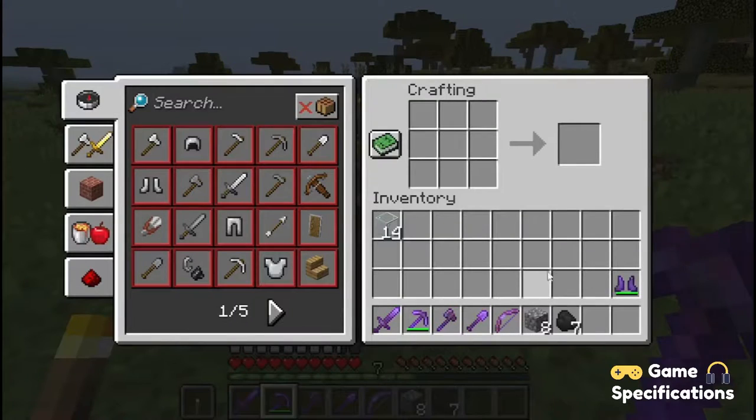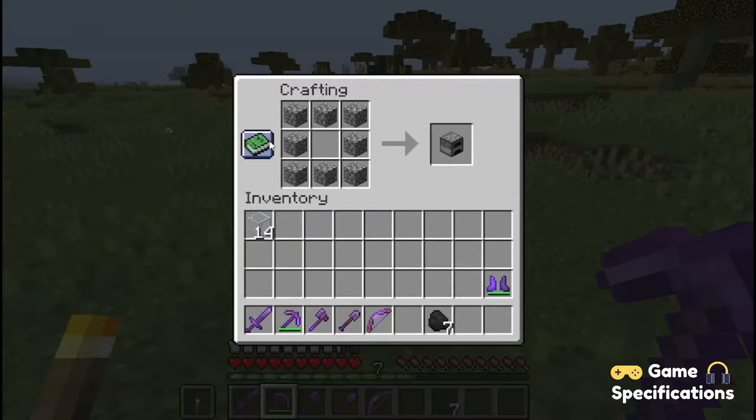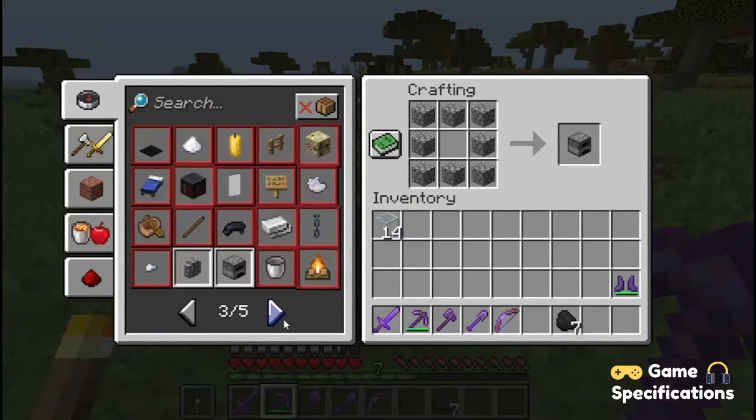First of all, we are going to make ourselves a furnace. To make a furnace, you need to place the cobblestones just like this, and that will give you your furnace. You can always use the recipe book if you ever forget the recipe.